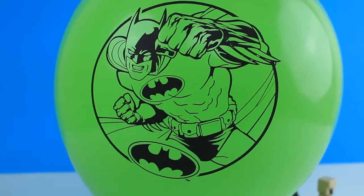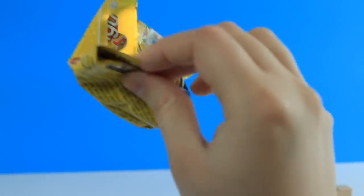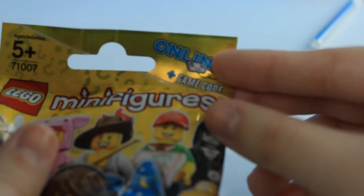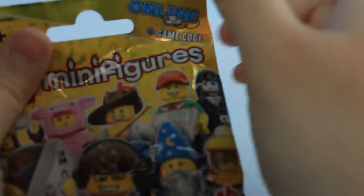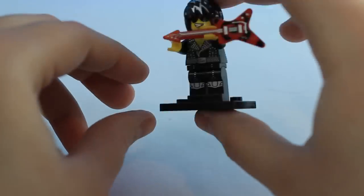The last balloon I'm opening today is this Batman balloon. Let's get him opened — ready, one, two. And it looks like we got a LEGO minifigure blind bag. There's like an online game code — I don't know if it's for Steam or what. So that's the pieces — it looks like we got a rock star! Let's get him put together. There you go, that's him put together. Let's put him with the other people.